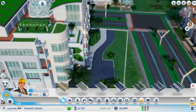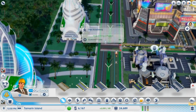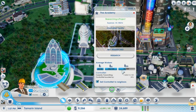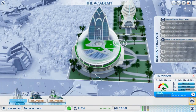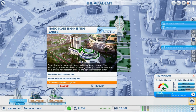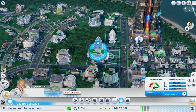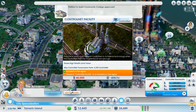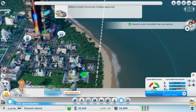It looks like they've got a little greenhouse or are growing some vines or trees - that's pretty cool. We've got a lot of extra space for this stuff. We're getting close to the amount of control net that I need. Plasma physics annex - let's boost the control net. Let's go back to the Academy and see what we need for this research - control net facility at an Academy in the region - so that'll give us extra control net.